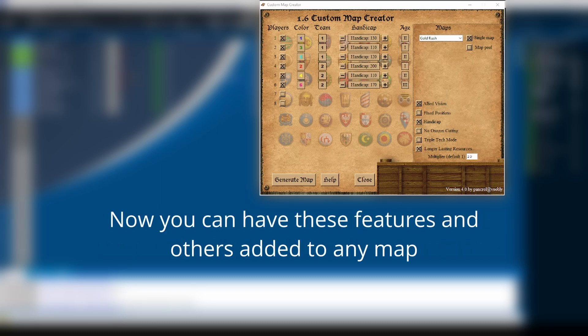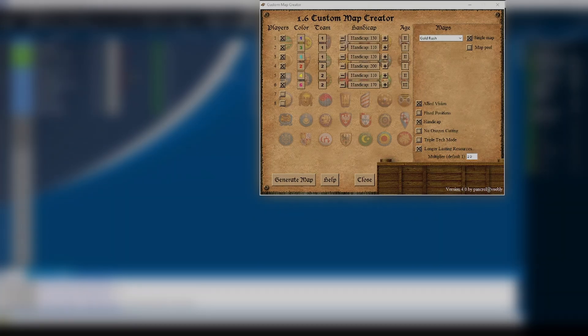This map creator allows these features to be added to any other map, plus a bunch of others like Triple Tech Mode or the Handicap feature. This allows all of these features to be added into the game without the need for extra data mods or any knowledge of map scripting.